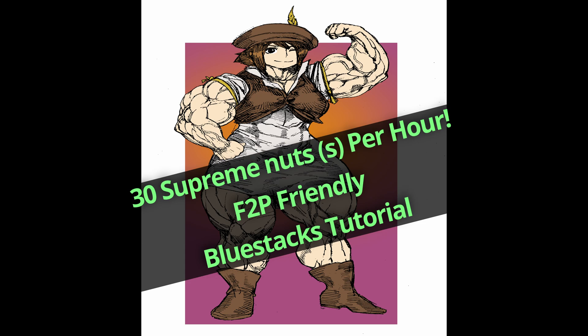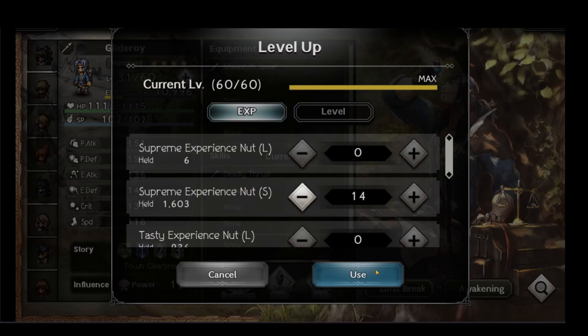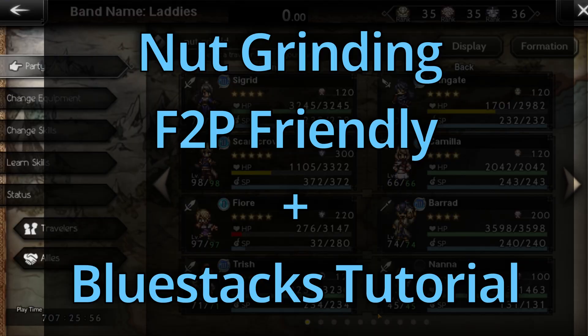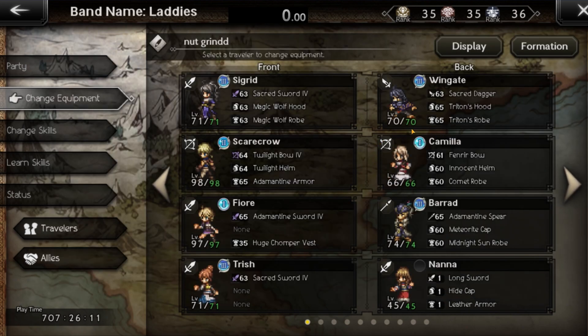Hey, what's up everybody, Lad here. Welcome back to another Octopath Traveler CotC video. Today we'll be talking about nut grinding using a relatively free-to-play squad, and a quick tutorial on how to macro using BlueStacks. For this nut grind, we'll be doing the Rematch Master of Fame Intermediate. Every time you defeat the boss, he gives you a Supreme Experience Nut, which is 250,000 EXP.